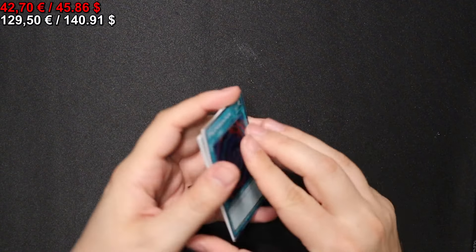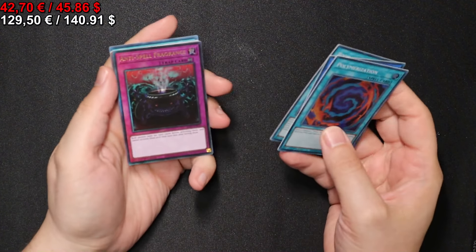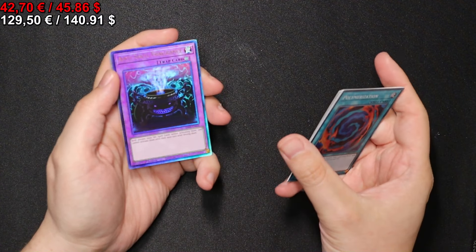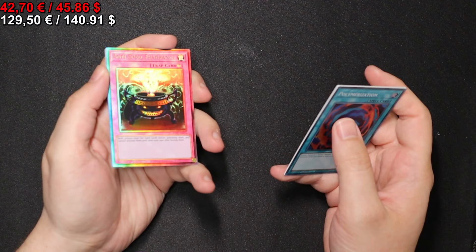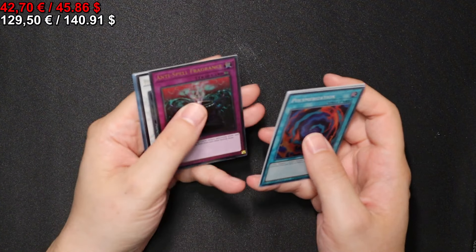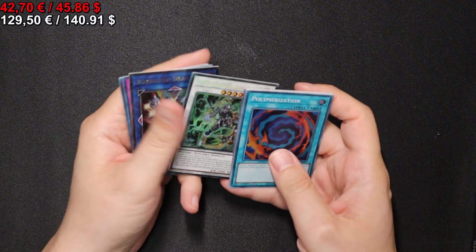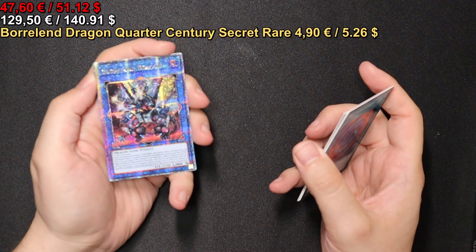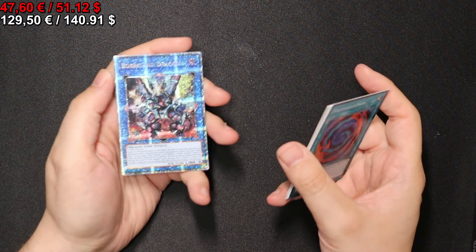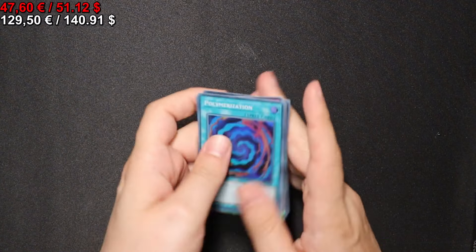Let's move on. Where we have an Anti-Spell Fragrance Ultimate Rare — they just look so awesome. A PSY-Frame Lord Omega in the Collector Rare treatment. A Borrelend Dragon in Quarter Century Secret Rare. And a Secret Rare Skill Drain. Very nice pack.